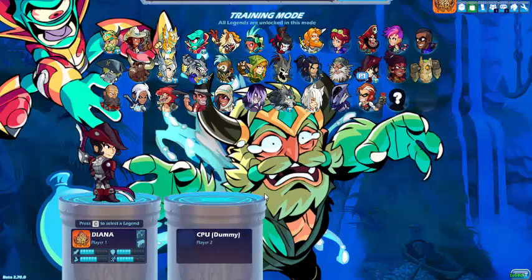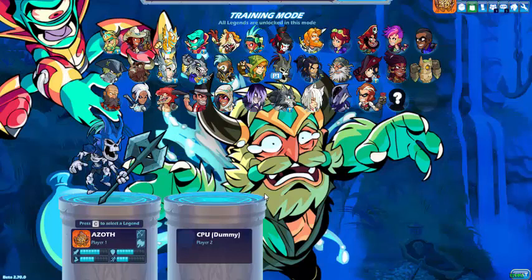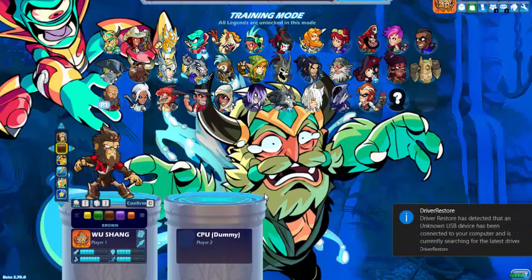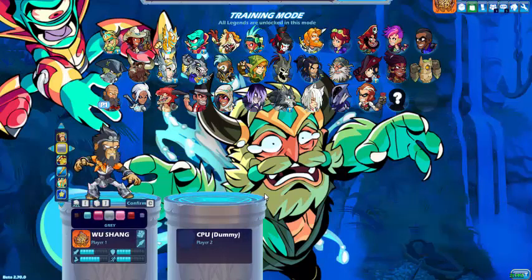Here is what the first skin looks like. We are going to go with Wu Shang — that's what Wu Shang looks like if you haven't seen him before. It looks pretty elegant, actually. Pretty boss. Those are just going through his colors. I decided to go with the Skyforged.